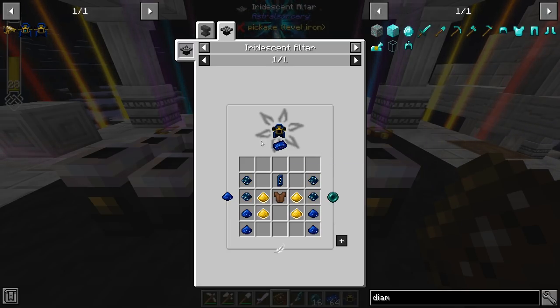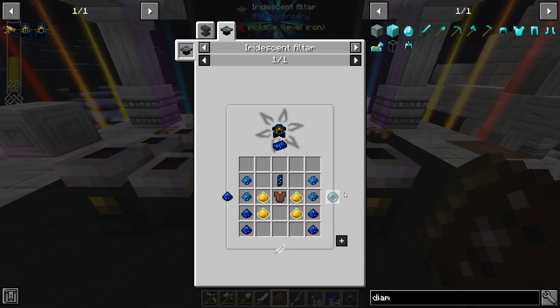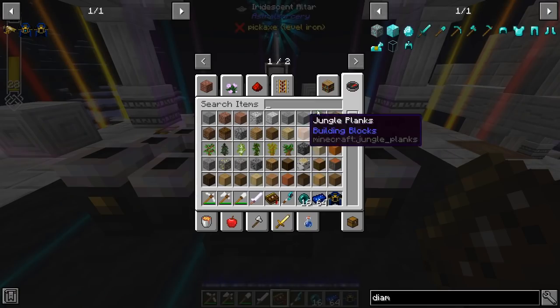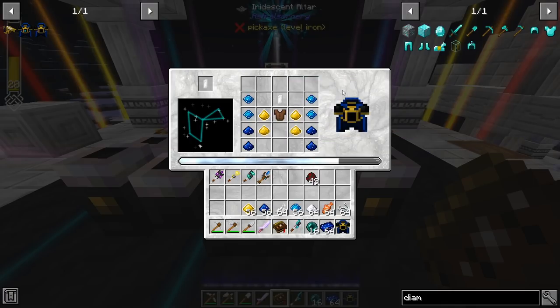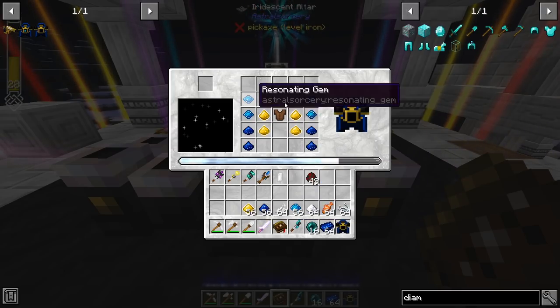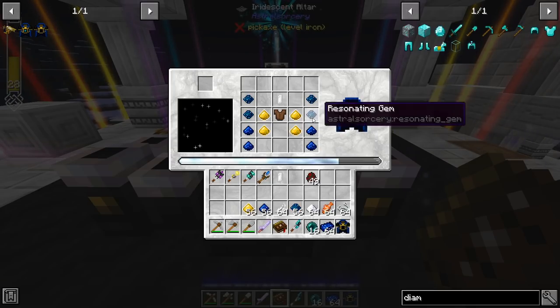You'll notice that in the crafting recipe for the Iridescent Altar, it has some of these little outliers. This is this extra special thing — besides the fact that it opens up an entire 5x5 crafting grid. Now I have just a plain old rock crystal, it's not even attuned, and it says it'll create one of these. It's really awesome. You don't need to have an attuned crystal just to make the standard setup. It's for when you get more advanced than that, when you specialize this outfit.